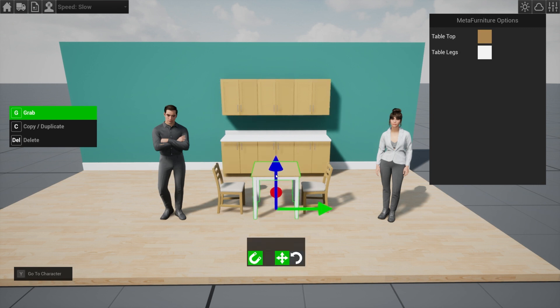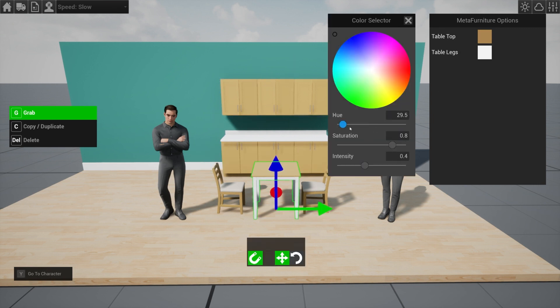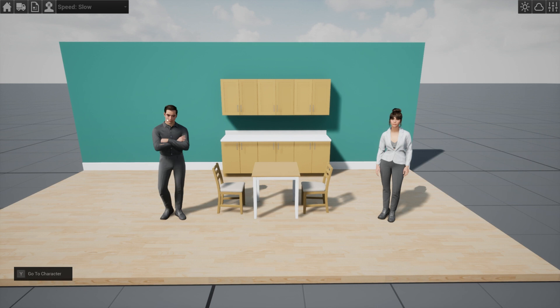They are very basic to start. All you can do for now is change the colors on them. However, they should allow you to get a lot of mileage out of simple pieces of furniture — you can make them look like a lot of different things.